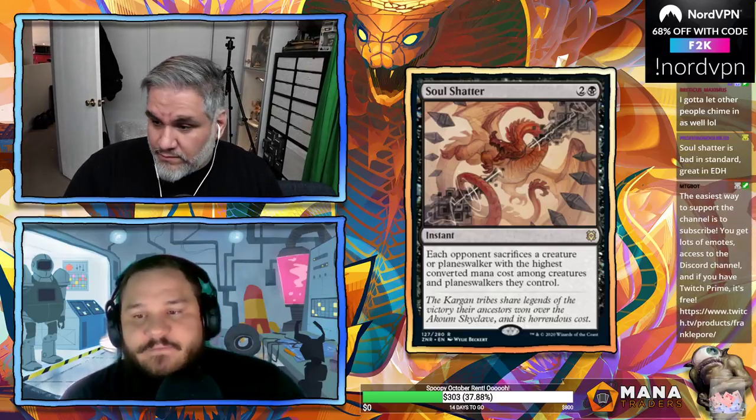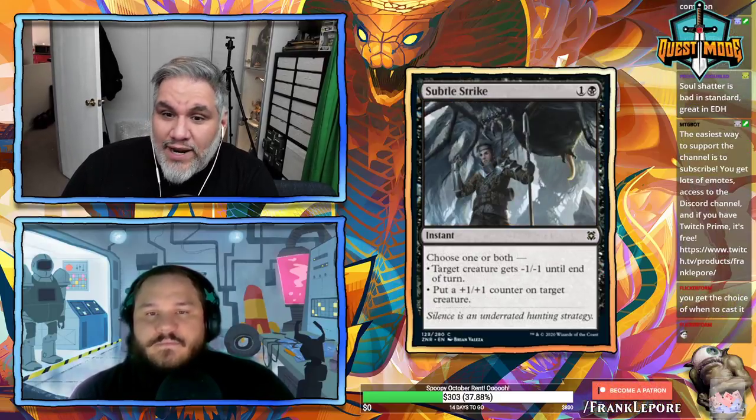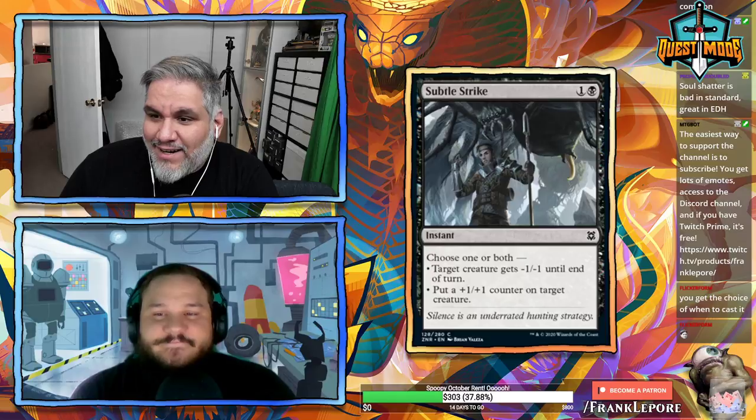The downside is lack of choice — you don't get to pick if it's a creature or planeswalker, or which one. It always hits the highest casting cost, which isn't always what you want. But it'll see play.